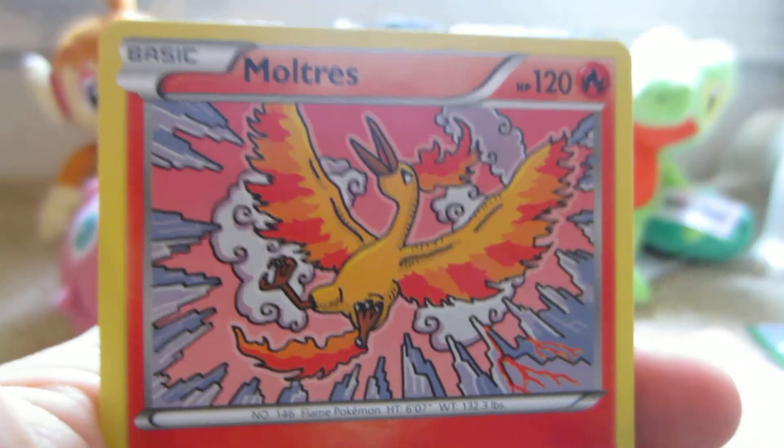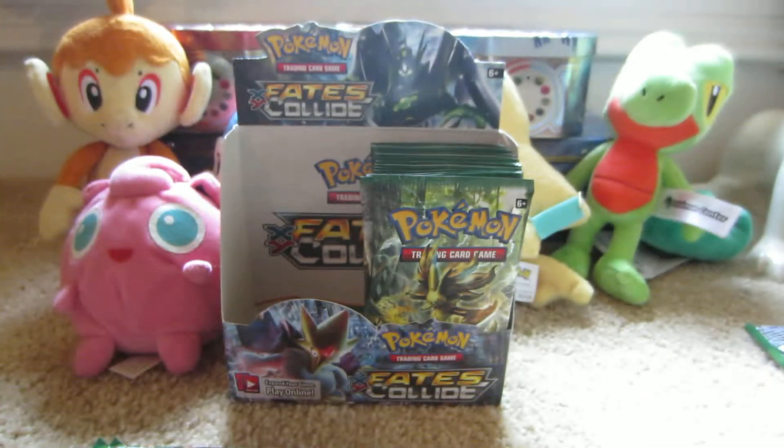The next pack has Zygarde on the cover. For the rest of them I'm going to hide the code card behind the camera.